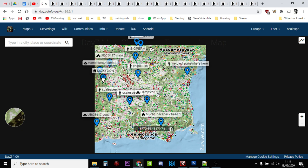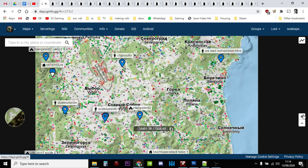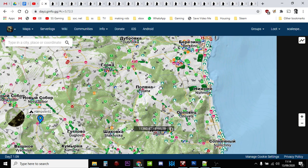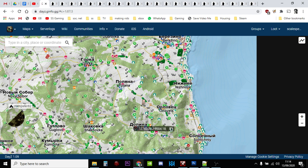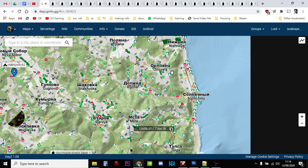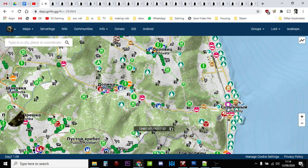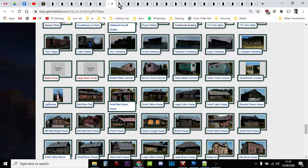It actually gets easier to find food as you move away from the coast. With 1.09, items stay on servers for at least 48 hours, which means on a busy server the coastal areas are going to be pretty much stripped bare quickly. So one of my strategies fairly early on is — once I've got a little bit of food and water and maybe a bag — to get away from the coast and move inland, because that's when you start finding stuff.